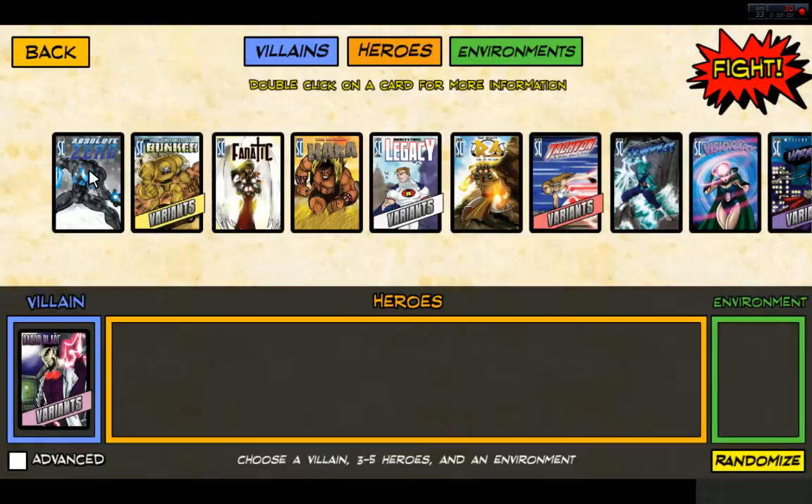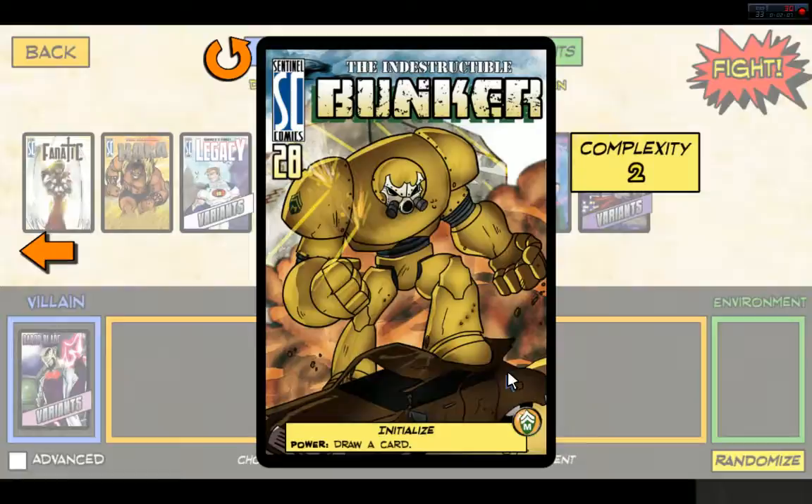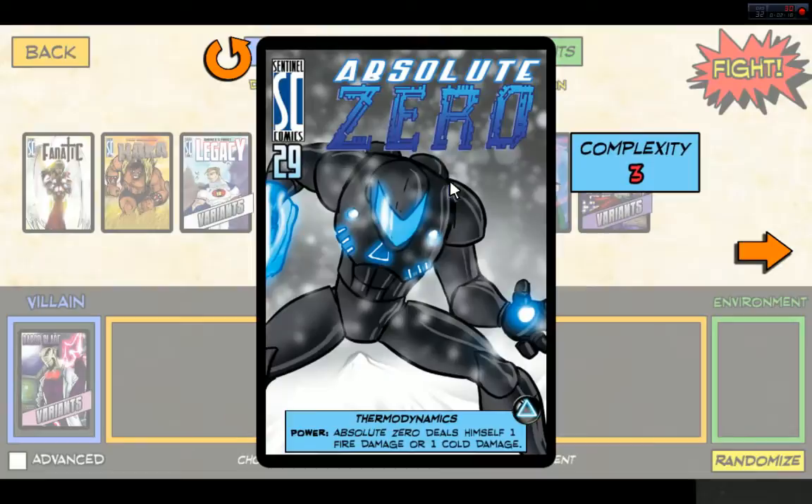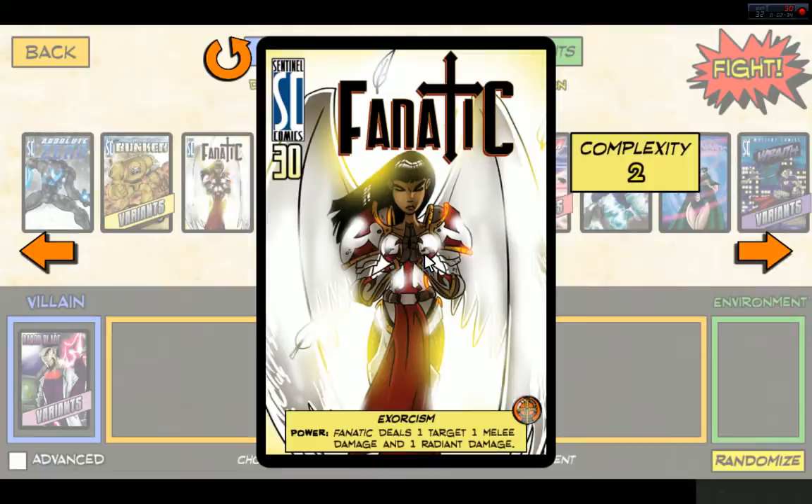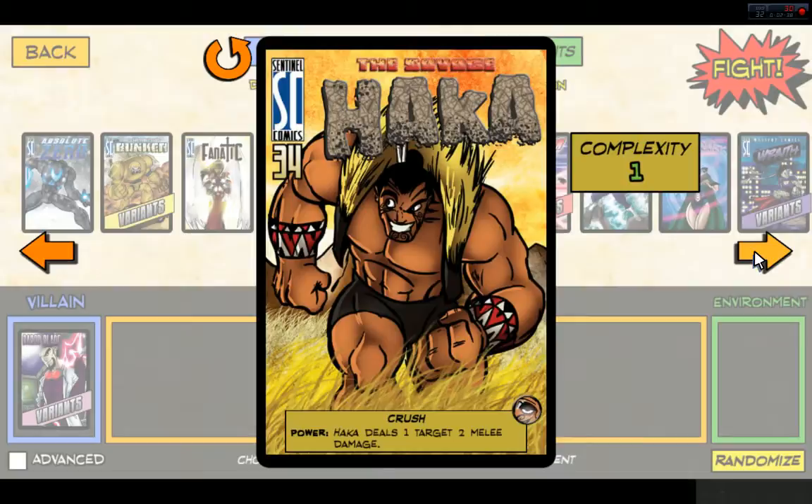Now, heroes. You can see we have Absolute Zero, the indestructible Bunker — the cards look just like comic book covers, how awesome is that? They also show the complexity to play them. This represents their initial health, like the issue number. I normally play Fnatic when I play this game. Then there's the Savage Haka.